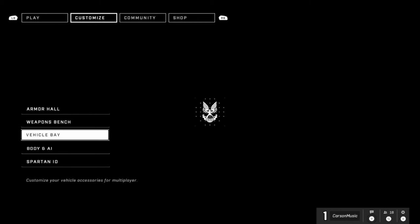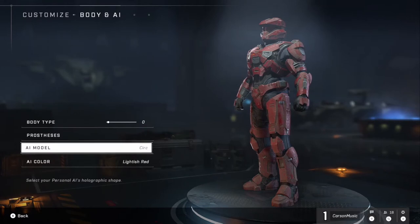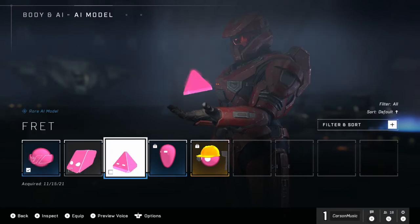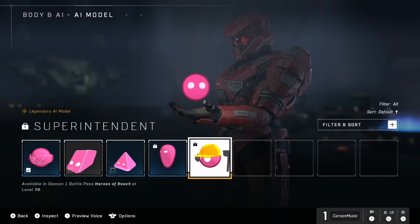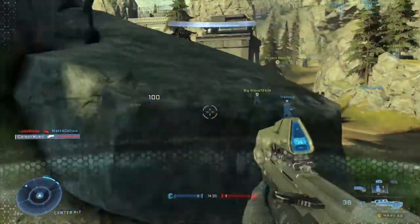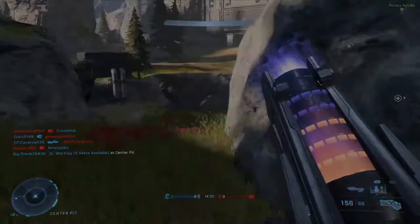The customization is awesome as well. Granted it's technically a beta, so there will be more on December 8th when the full game drops. But the fact that you can customize your own AI to have their own personalities, lines, voices, and colors — like how the Master Chief has Cortana — is a super cool feature. There are even options for prosthetic limbs if you want your Spartan to be more representative of you, which are very inclusive and cool details.